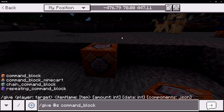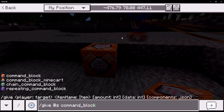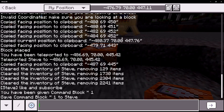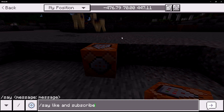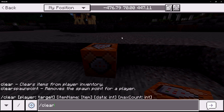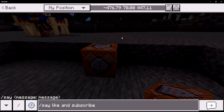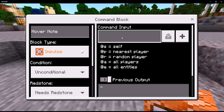Instead, if you press up on the arrow keys — or on controller, you can also go up to see your previous commands — you can retrieve it. If I press Ctrl+A, it selects the entire thing. If I press backspace it will delete it; if I press Ctrl+A and then S it replaces it with that character. But if I do Ctrl+A and then Ctrl+C, it will copy the entire thing. So now when I go inside of a command block, I can press paste or Ctrl+V to paste it in.